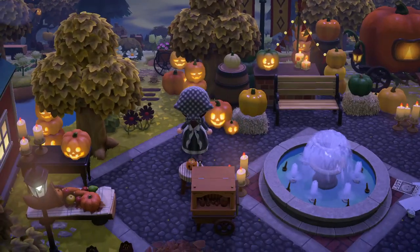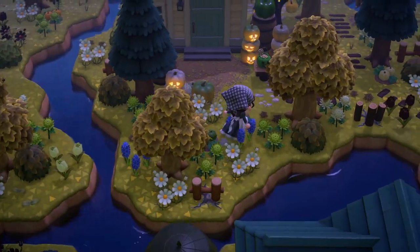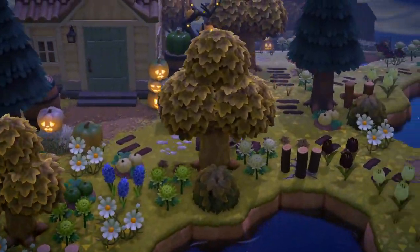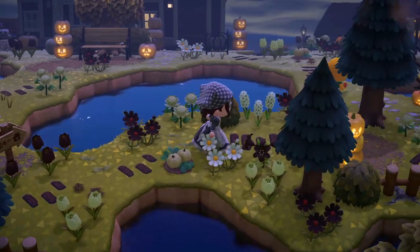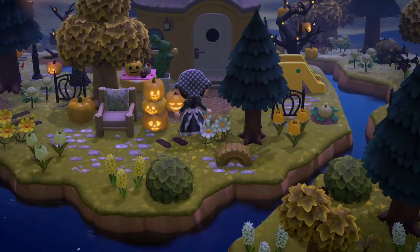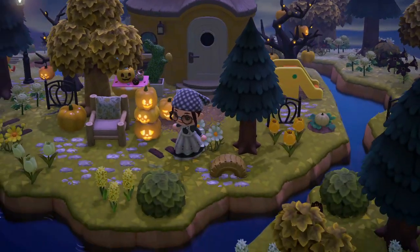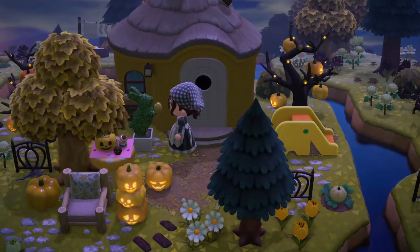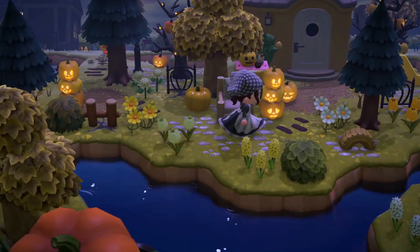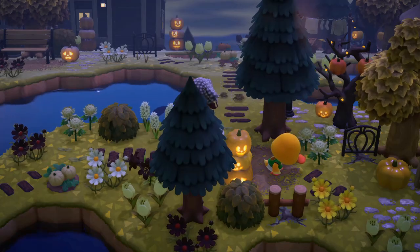Then we've got more villager houses — this is Daisy's house. I wanted to bring in some blue and green right here. I like having all the villager houses near each other on this island; I normally spread them out. Over here is Joey's house — I even managed to fit in this Bunny Day decoration and an elephant slide. I don't know what I'm doing, I just thought they looked cute, and he loves it.